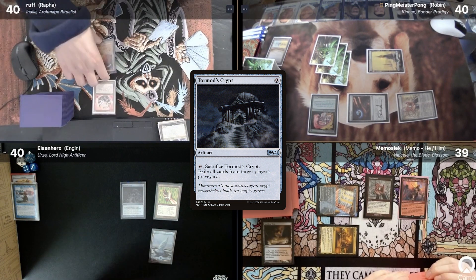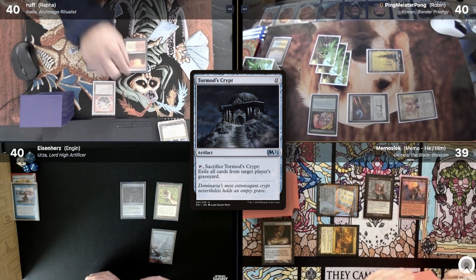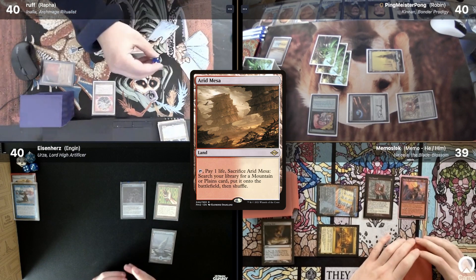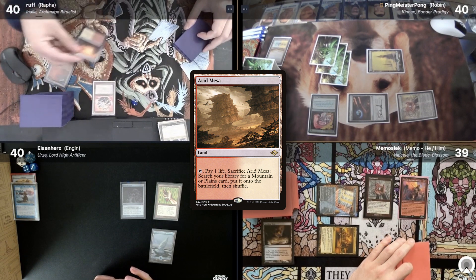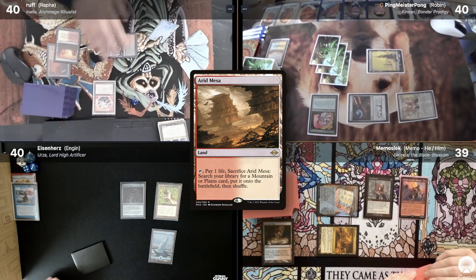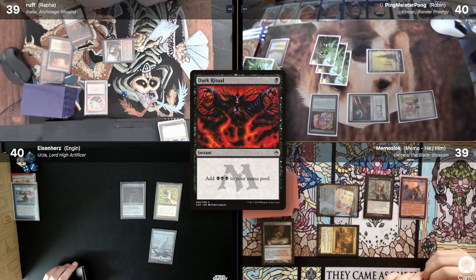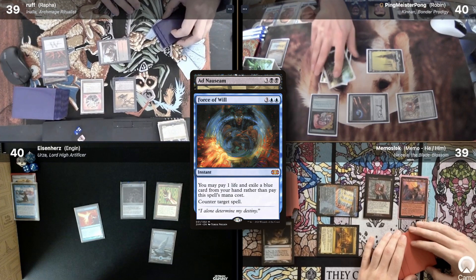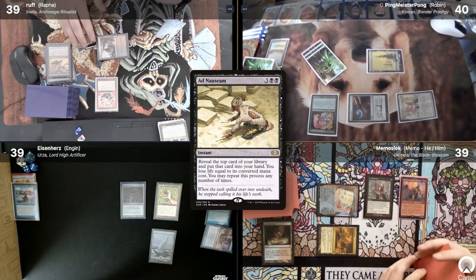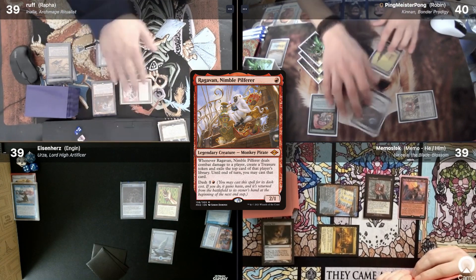Rafa untaps and draws. He floats two mana off City of Traitors and plays an Arid Mesa, then cracks it. He uses black mana to cast a Dark Ritual, then follows up with an Ad Nauseam — to which I react with a Force of Will. Ad Nauseam gets countered. Rafa then casts Raghavan, paying for it with his Felwar Stone, and passes his turn.